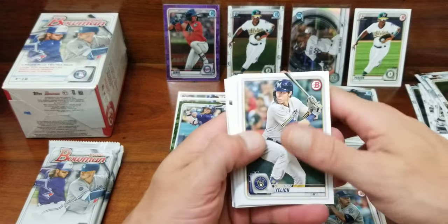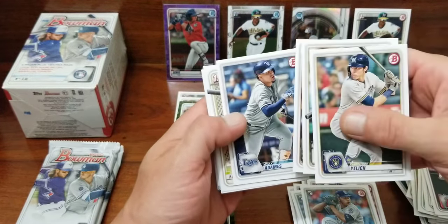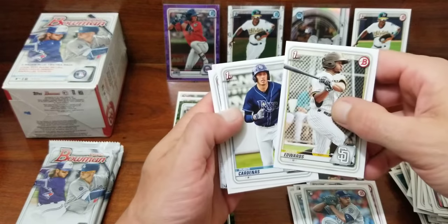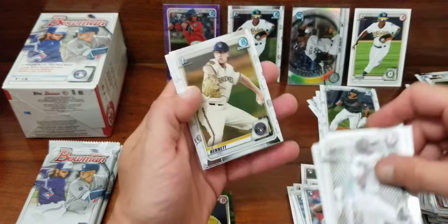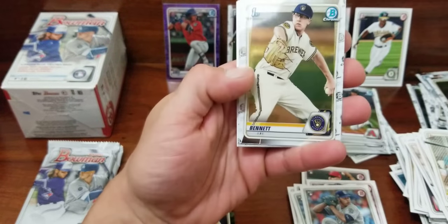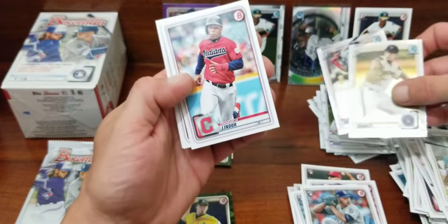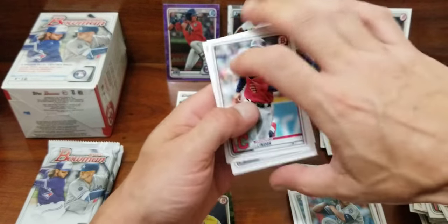Now I don't know what to do — if I get a Dominguez do I put him in the sleeve, or did I save the sleeve for that green shimmer? Reuben, Logan Gilbert, couple of firsts. Got Nick Bennett chrome first, Oscar Gonzalez — I forgot that was early chrome. Lindor, Max Muncie, Matt Chapman.